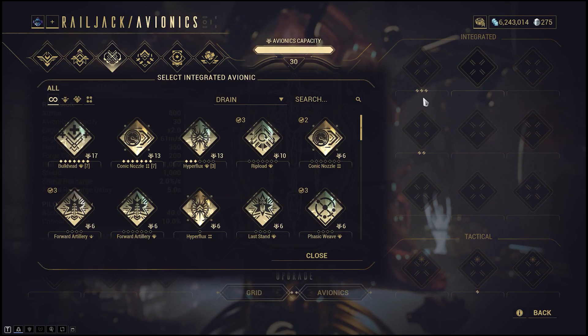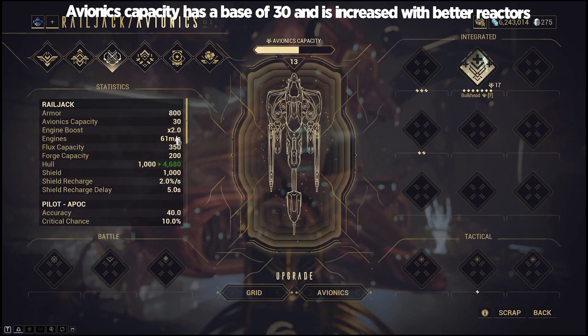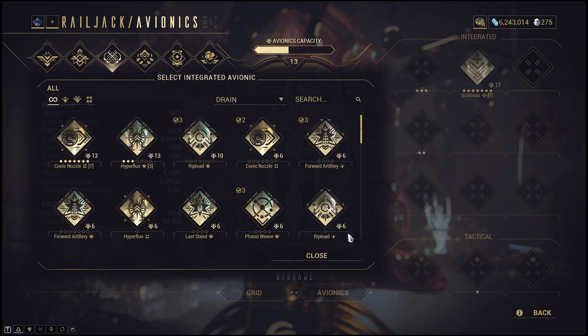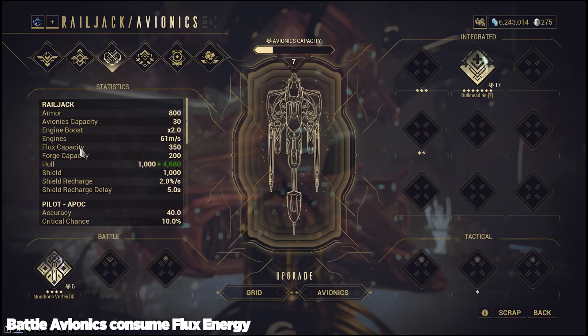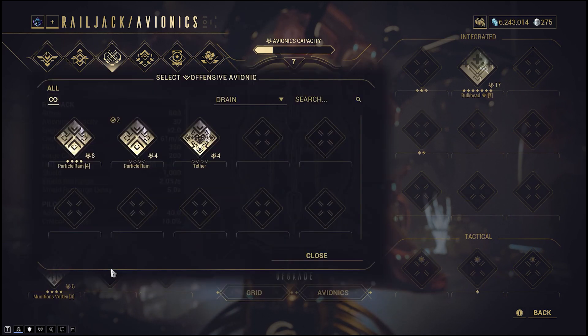Let's move on to avionics — these are the mods for your Railjack and the most essential part of all. Avionics are split into 3 categories. Integrated avionics boost your Railjack stats; for example, Bulkhead boosts the hull of your Railjack, similar to how Vitality buffs the health of a Warframe. Then there's battle avionics — these are avionics which assist you in damaging your enemies. Some battle avionics are locked to a certain slot; for example, Munitions Vortex can only be equipped in the first slot, while Particle Ram can only be equipped in the second slot.